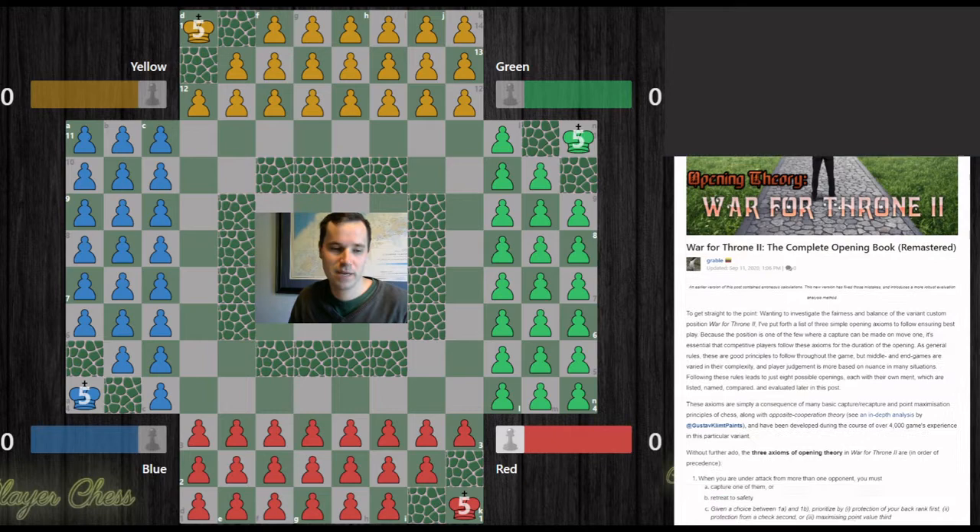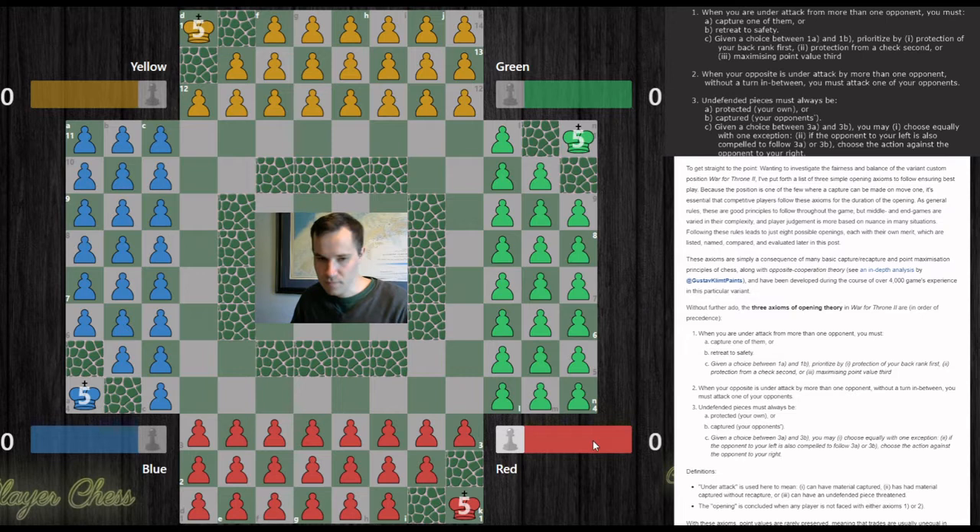Let's present the three axioms of opening theory — I'll scroll down my article and put them up on the screen. These are in order of importance. The first and most important: when you are under attack from more than one opponent, you must either capture one of them or retreat to safety. Sounds pretty common sense when said out loud, but a move like this in the opening is in direct violation of that axiom.